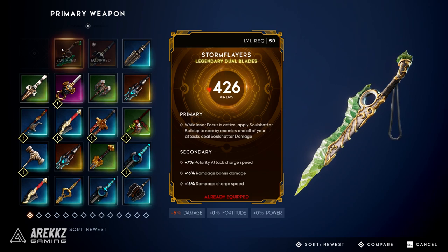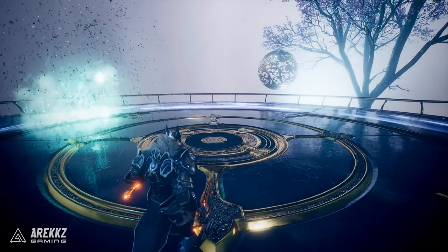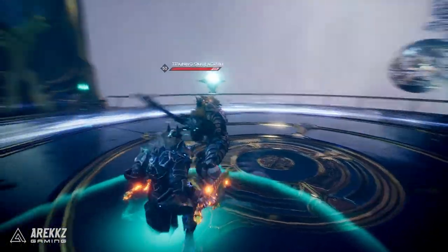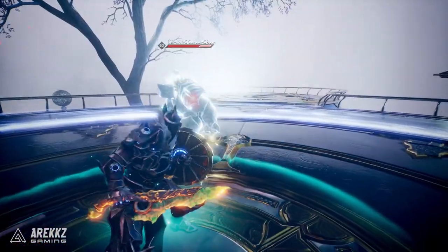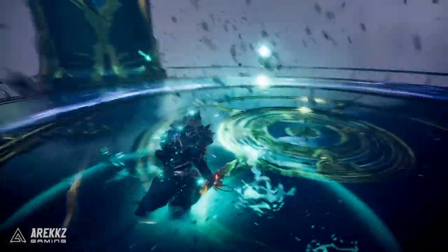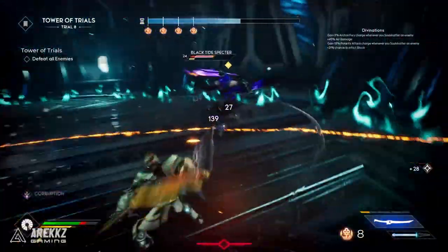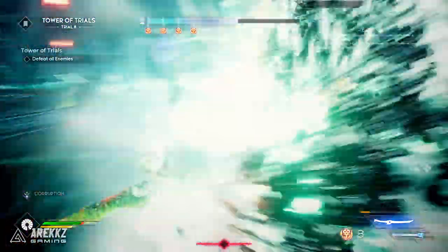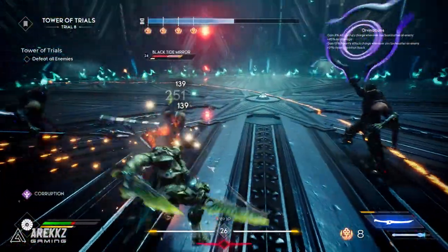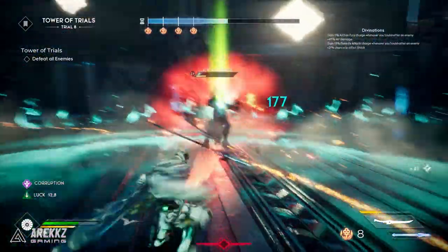Finally, the last one I want to talk about are the dual blades called the Storm Flayers. While Inner Storm is active — the northern technique for the dual blades — you apply soul shatter buildup to nearby enemies and all your attacks deal soul shatter damage. Normally that is reserved for lighter attacks, but with this it's any attack. So while in Inner Storm you can quickly dish out insane damage as you gain an aura that applies soul shatter quickly, and light attacks now proc soul shatter meaning you don't even have to use the slower heavy attacks. Basically if you want to lean into that soul shatter playstyle, this is the one for you.